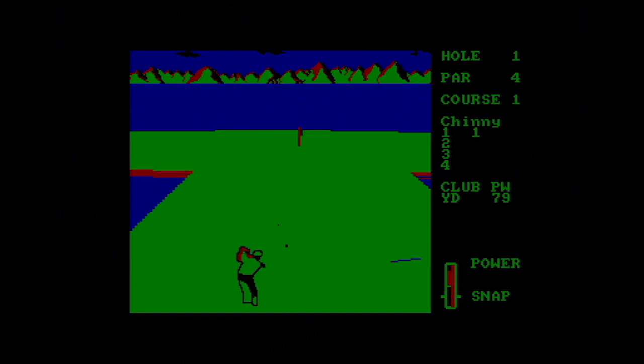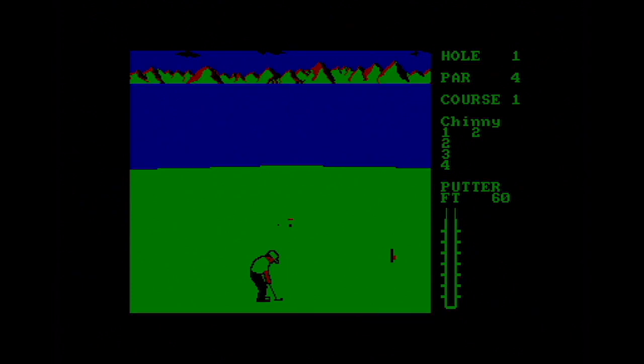Again, putting wedge — down we go. On novice there's no wind or anything like that. On professional you get wind influence on the ball and a wind indicator showing you where the wind is. So we'll be putting now. There's a little chart on the right-hand side that changes. It's quite a big putt — 60 feet. You'd have to be Terry Wogan to get it in from that far.